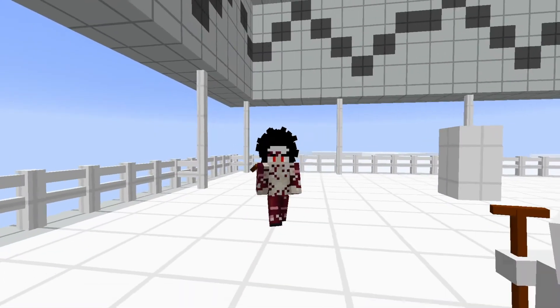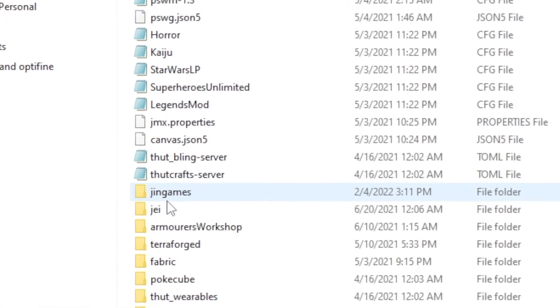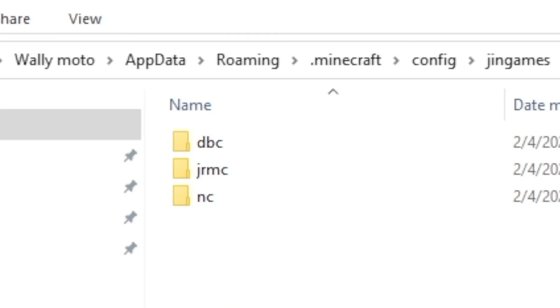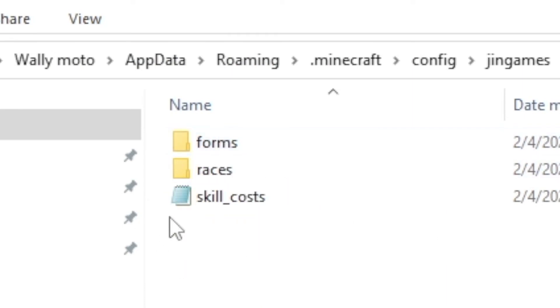So let's go ahead and quit the game and open up our Minecraft folder. The first thing you want to do is go into your Minecraft folder, and then from there you want to go to configs. Just scroll down and you'll find a folder called Gen Games. Double-click that. Then you'll click DBC, and then you'll find this new file called Skill Cost.